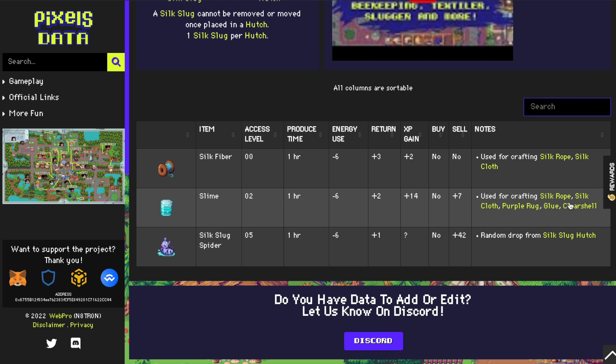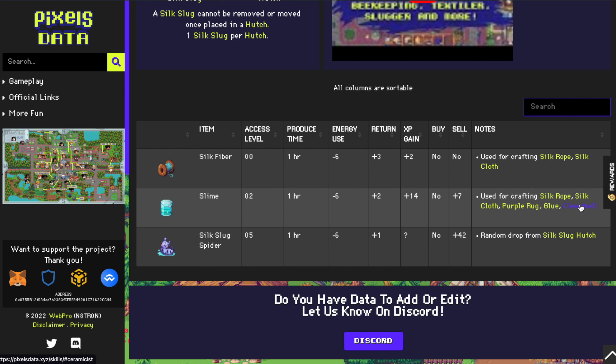We can see here what we need slime for. Slime is very useful, and that's why it's around 400 berry at the moment — that's the price for 1 slime. We get 2 slime every time we get it.